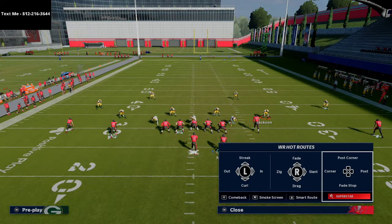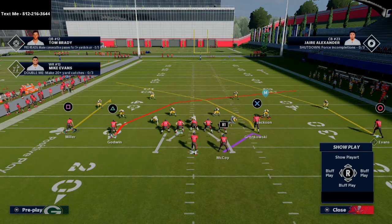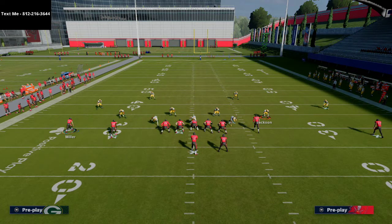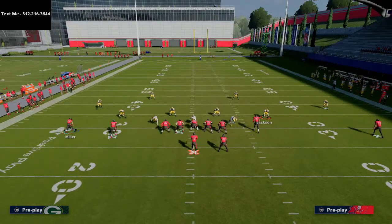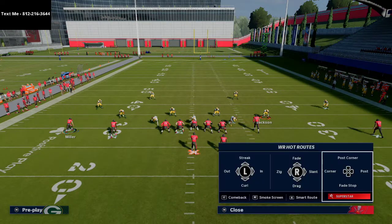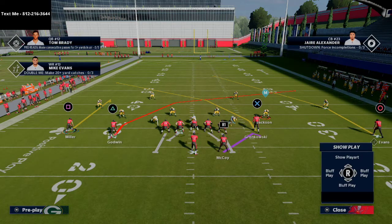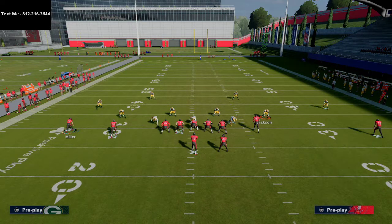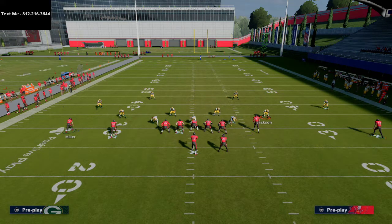Instead of blocking someone like the Colts would, we're simply going to take our backside guy — you can leave him on his dig route, run him on a vertical, or put him on a curl, whatever you want. I typically leave him on a dig to help with the underneath coverage. So he might run a little basic levels concept there. And for the slot receiver, you could put him on a drag, a post, or whatever you want. Normally I put him on a curl route, or just a simple smoke screen as a check down, so I have a high-low read on both sides of the field.